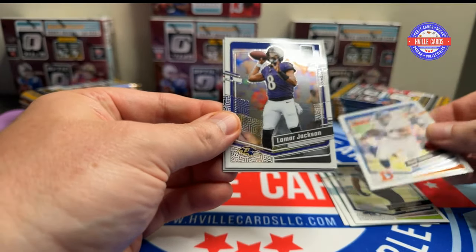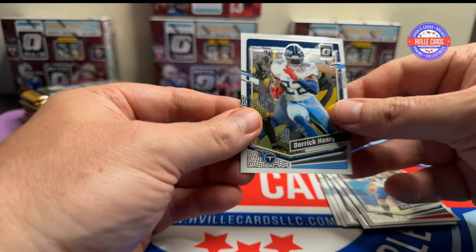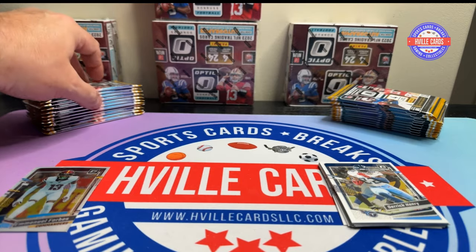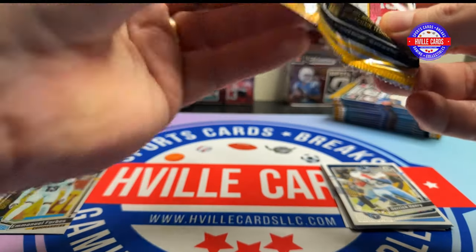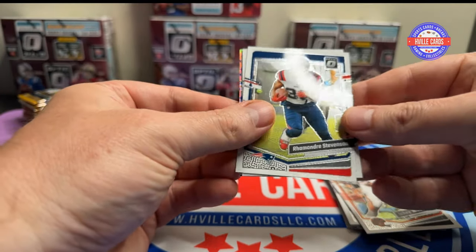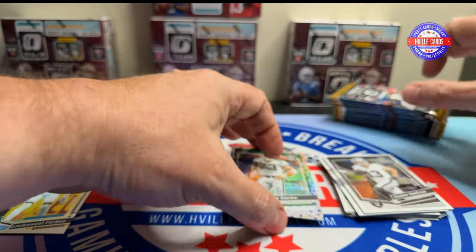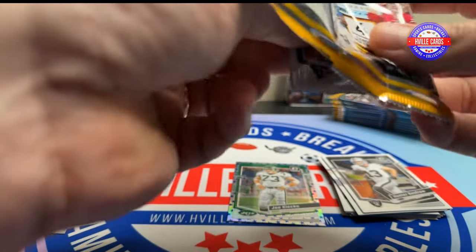Second pack — we've got Rod Smith, Lamb Jack, Rob Gronkowski, and the King, Derrick Henry. Third pack — we've got Icky Woods, Hunter Renfro, Ramadre Stevenson, and a Stars variation of Joe Klecko.